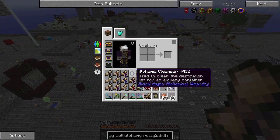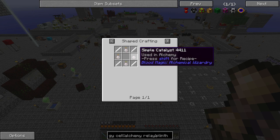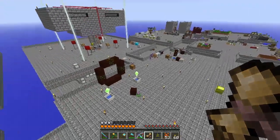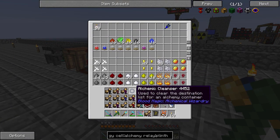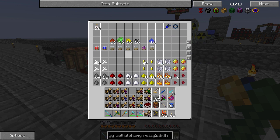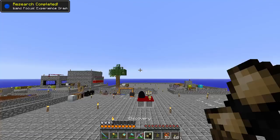Real quick, I want to point out that I made something off-camera. I made this Alchemic Cleanser, which the recipe is just some simple catalysts and quartz rods — pretty easy. This just allows us to clear containers in combination with this Alchemic Router. I'm out of blood, which we're going to get to in a little bit, so let's get all of this research.